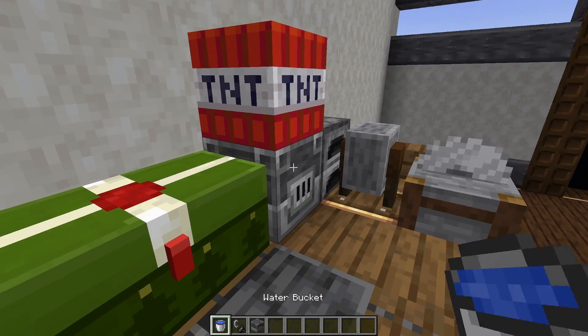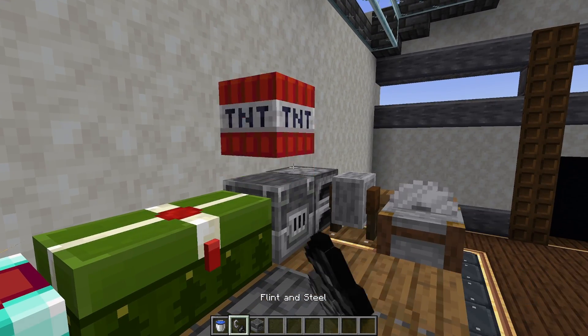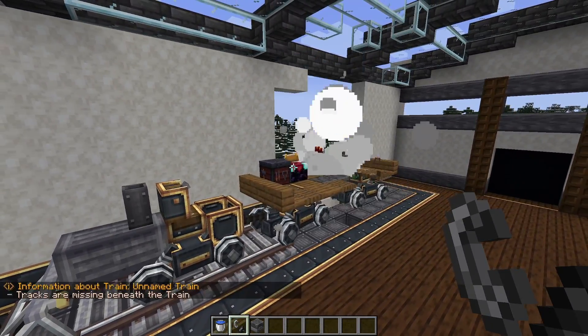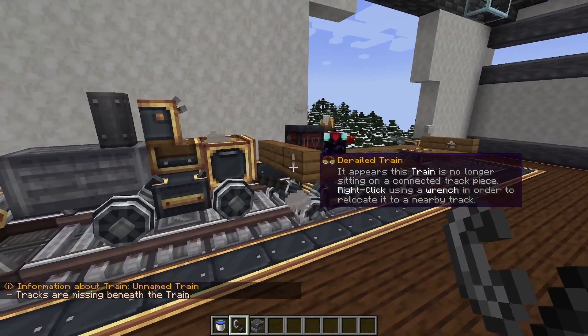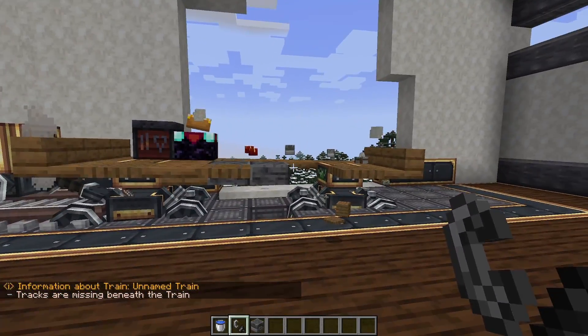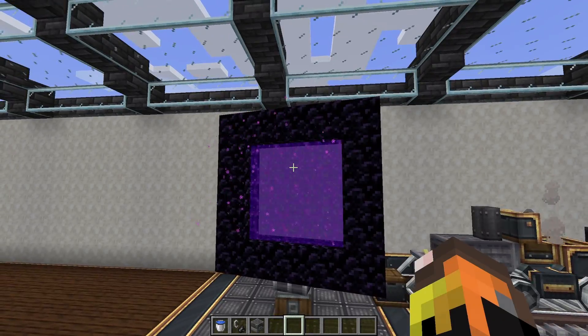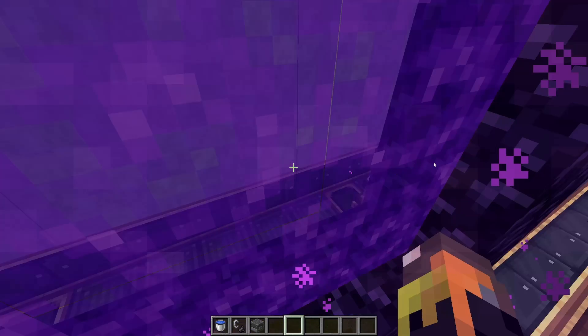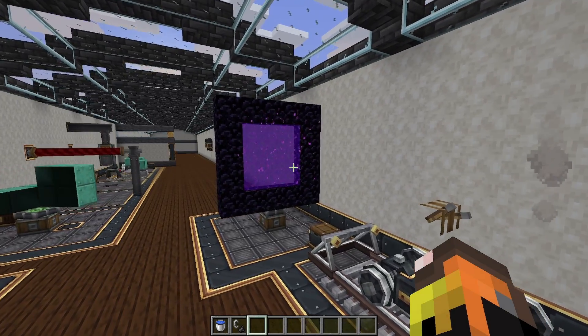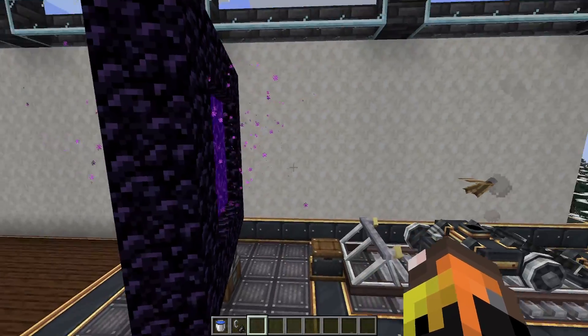It doesn't flow, but it still works. Another really neat thing is TNT will even work, and it actually damages your contraption realistically, which is quite fun. And even nether portals work on contraptions, so you can have a cool little spinning nether portal — which isn't exactly useful, but it's cool.